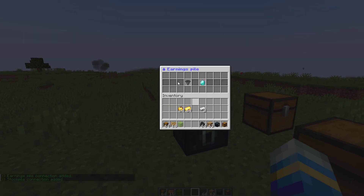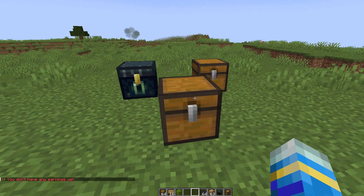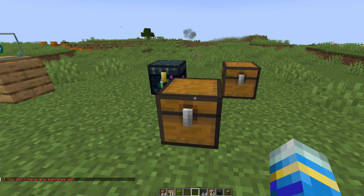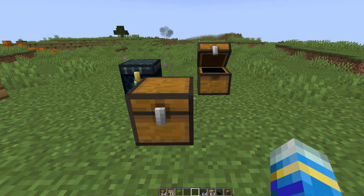If you right-click while holding shift on the ender chest you can collect your earnings if you have any. This is also where you could put additional stock if you didn't want to use the GUI or if it was full — just pop them in here and that will allow people to use the chest.